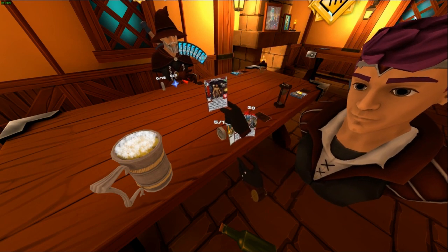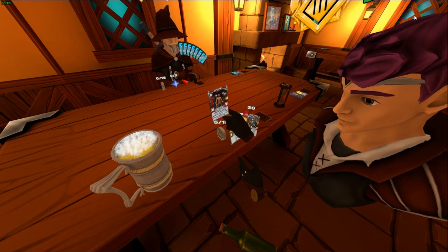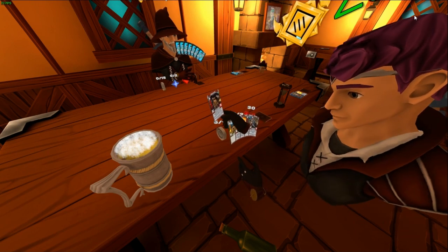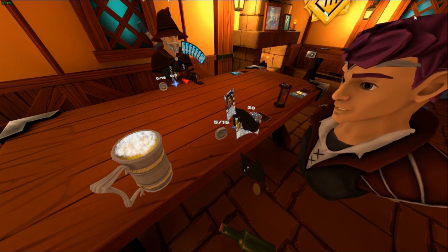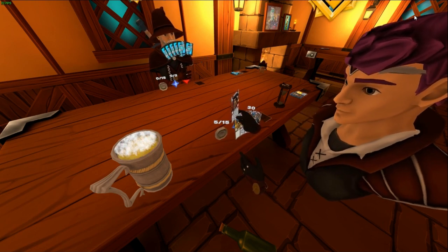That card he just used had a special attribute called Last Word. Last Word means: when it dies, it performs that ability. The ability differs from card to card, but for this card specifically, when it dies it copies a random card from your opponent's hand — very useful for seeing what they may have or what they may use against you.